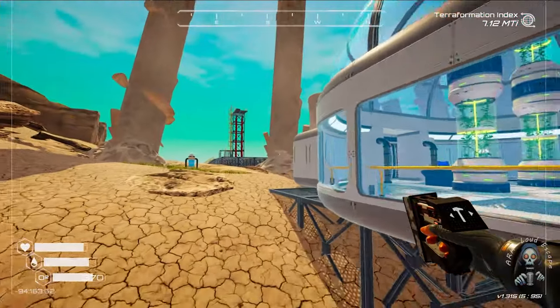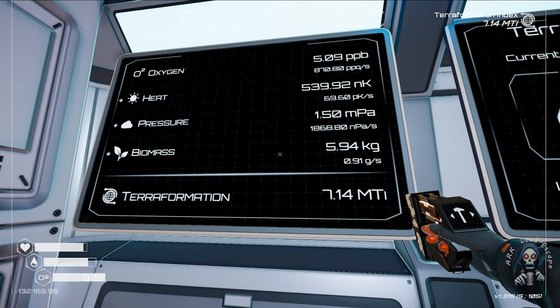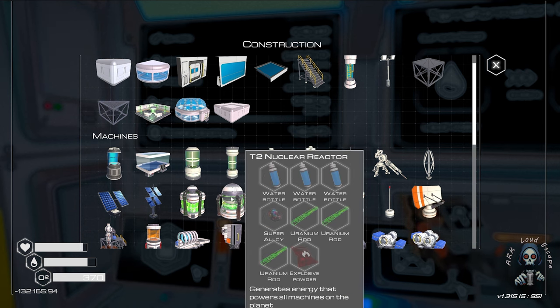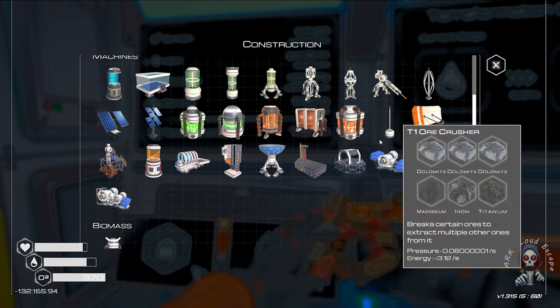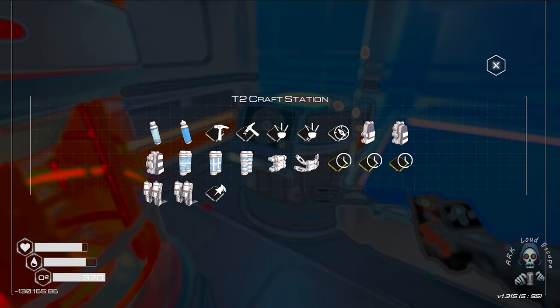It is time to hunt. Before we go hunt anything, let's see what our state is — reactor level two. What is explosive powder? Each time it becomes much more complicated. Well, 310 — that's a massive number of power, it's absolutely worth it.